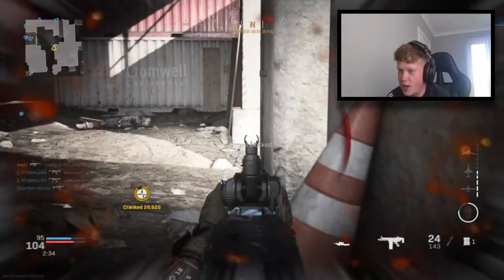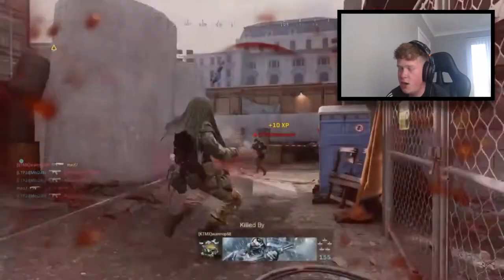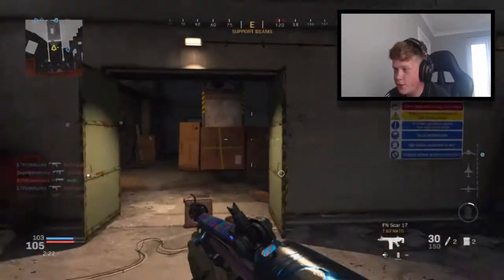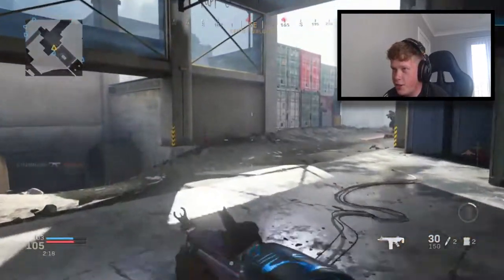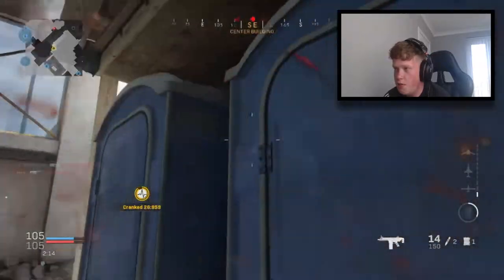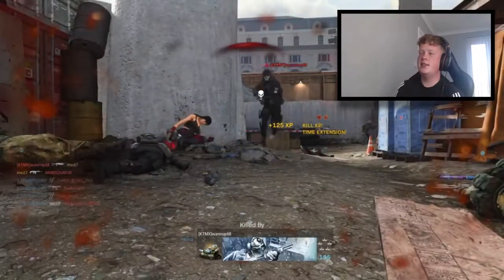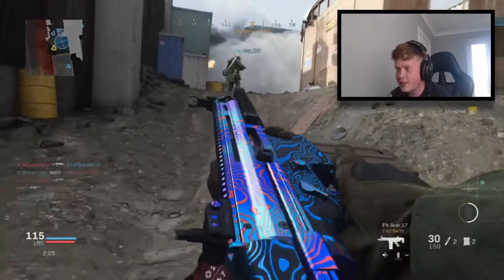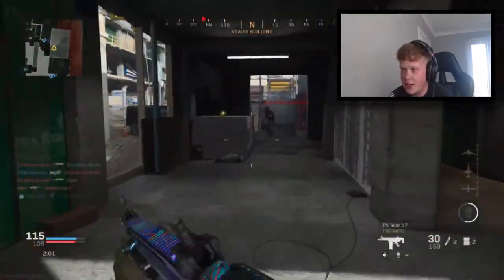That kid just got absolutely melted. I'm super weak — I've got no stim. I shouldn't have pushed that. I wasn't fully healed so that was a mistake on my part — that could have been a streak right there. There's a guy in the corner — C4! I can't even pick it up. Oh my days, if I hadn't thrown that C4 so stupidly I would have possibly survived there.